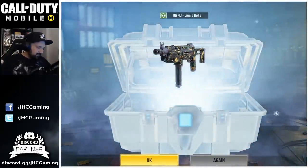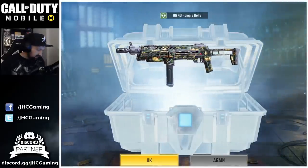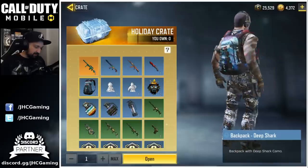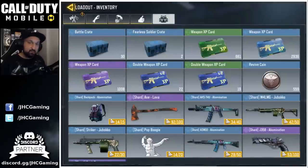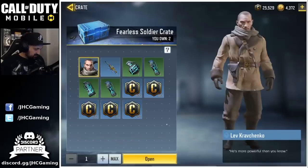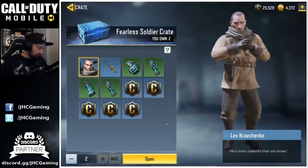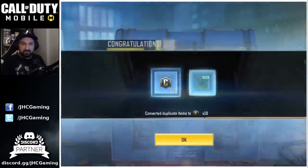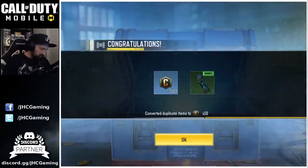It's a Jingle Bell HG40. I didn't have it, so okay, I'll take it. It's cool, but I would have really liked to have that backpack. Maybe later if we find more of these crates. Now let's go for two Fearless Soldier crates — I got these by doing challenges today. Can we get Kravchenko? No, we got credits.